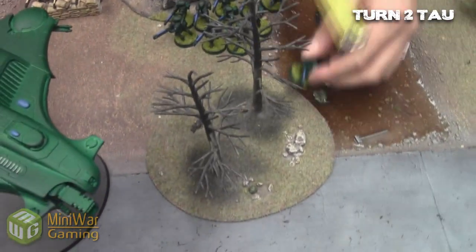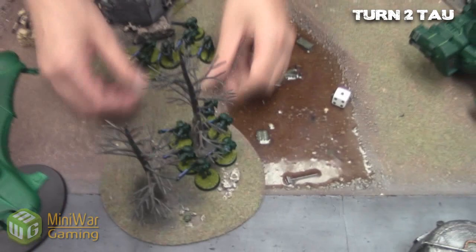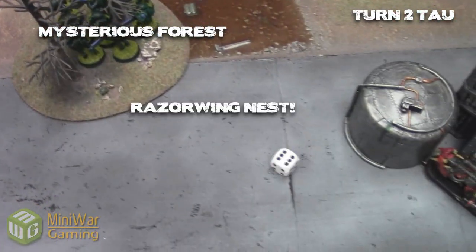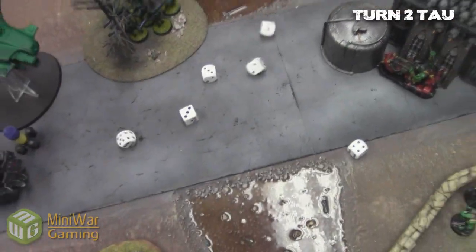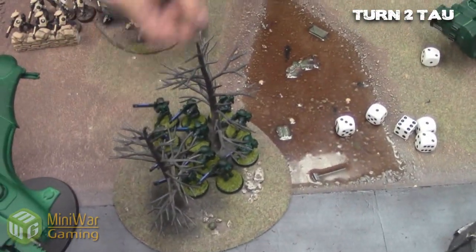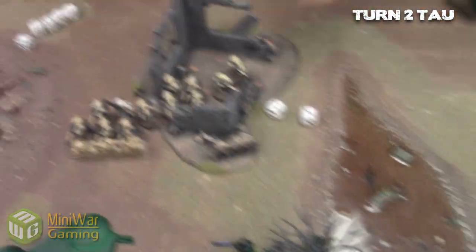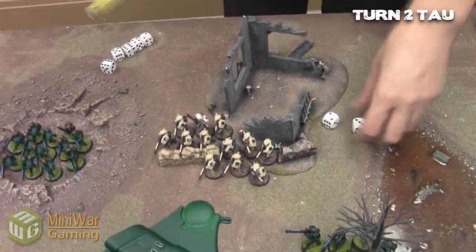The fire warriors jump into the forest. We roll to see what the mysterious forest reveals — it's a Razor Wing Nest. Since he rolled four or more, he gives D6 strength-three hits, which is six, but unfortunately only one fire warrior died. Potential for a lot more death there.